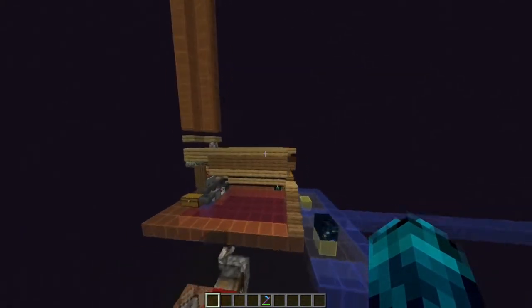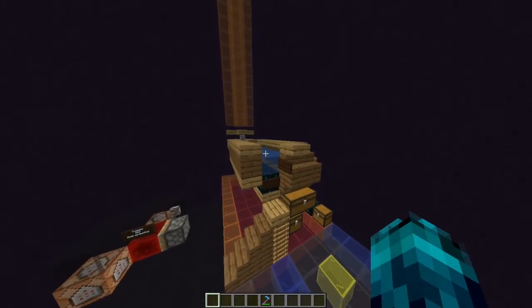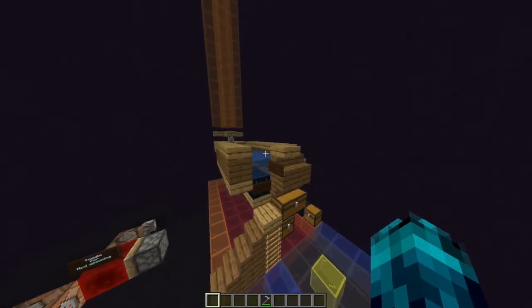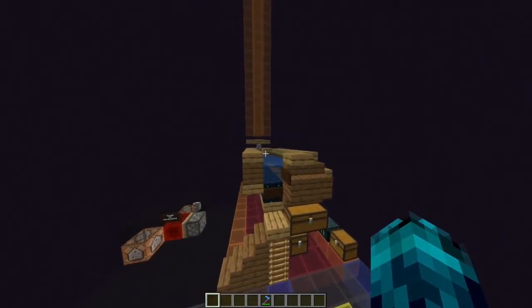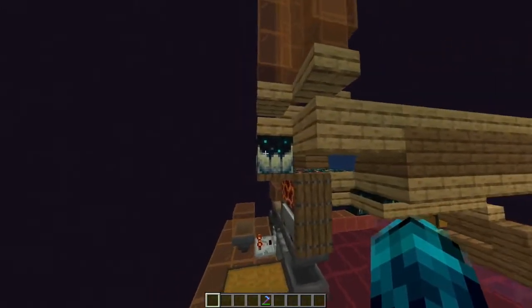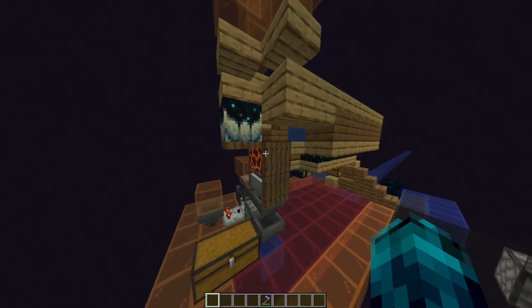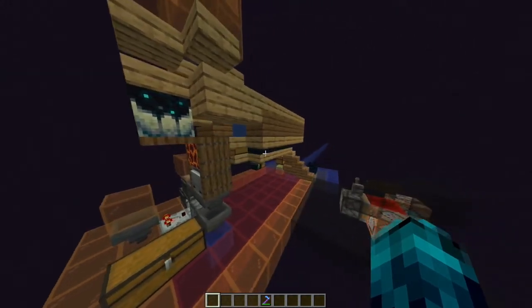As you can see the farm is pretty small and compact and it uses only, or mostly, materials that you can obtain in the early game. An exception is the Sculk Catalyst, which you can only find in the deep dark, and magma blocks that you can find on the floor of the ocean or in the nether.